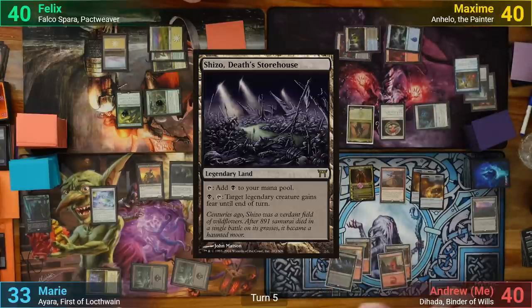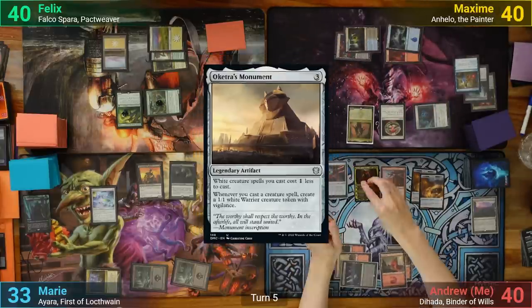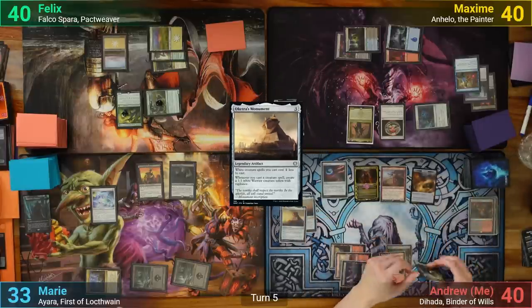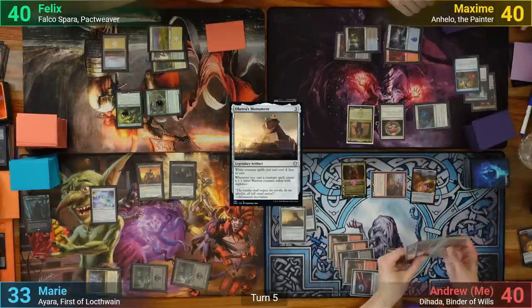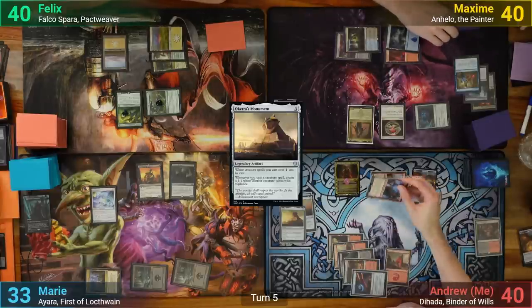I play a Shizo Death's Storehouse and cast Ketra's Monument. I then downtick Diata and reveal no Legendaries, but still get 4 Treasures. Going to combat, I swing Alesha at Max and pay the 2 to get Captain Lannery Storm back onto the battlefield, tapped and also attacking Max. Max just takes the hit and I pass.